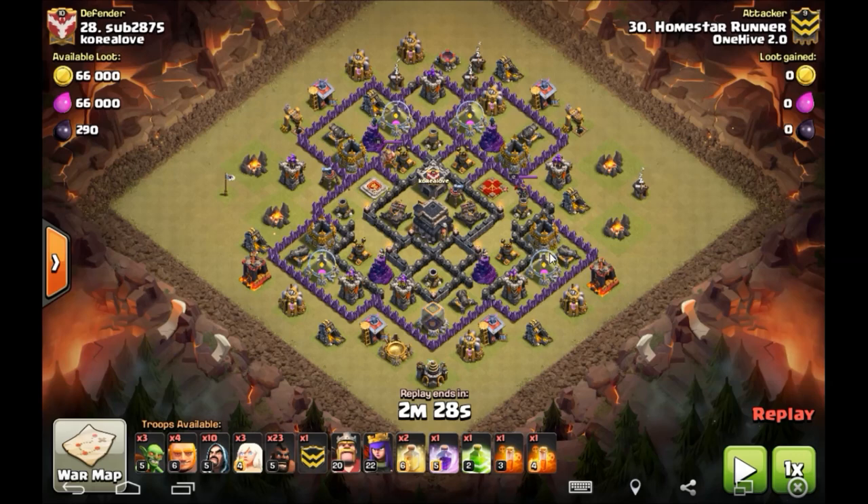Easy for me to say because I've seen the base, but just look at it - it makes sense. This guy clearly has a thing for symmetry, so to make it most symmetrical you'd want both double giant bombs right on either side of those teslas, and a single tesla on either side up top. Let's jump in and check out Homie's attack. We'll run through the plan real quick.